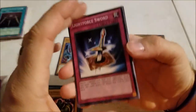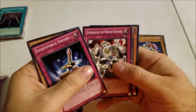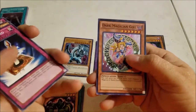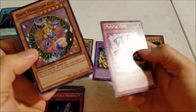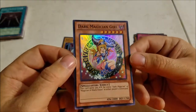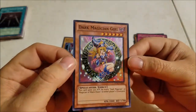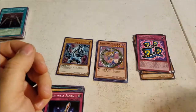No corner curse this time — Four-Sword, King's Knight, Stronghold the Moving Fortress, Dark Magician Girl super rare, Magical Hats — that is super swell. I like the Dark Magician Girl art on that one, not bad.